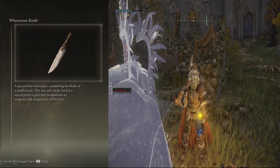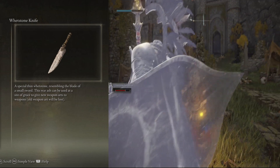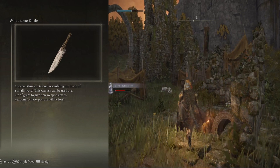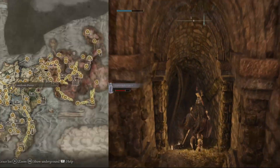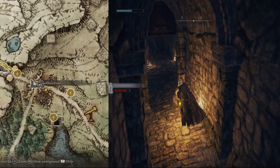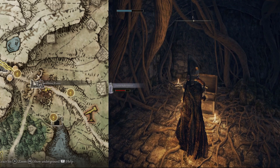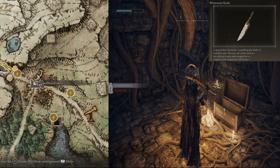To use an Ash of War we're going to need a Whetstone Knife. Luckily we can find one very close by — it's going to be in the Gatefront Ruins at this location in Limgrave. We head down these small stairs and at the bottom there'll be a chest containing an Ash of War and, of course, the Whetstone Knife.